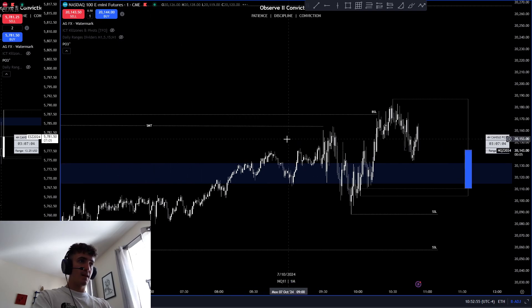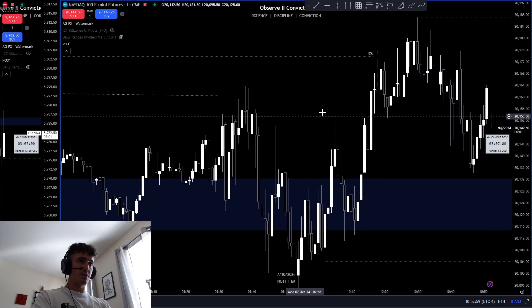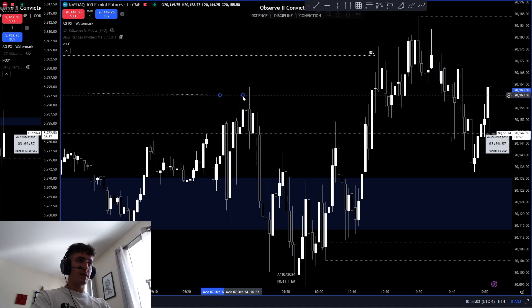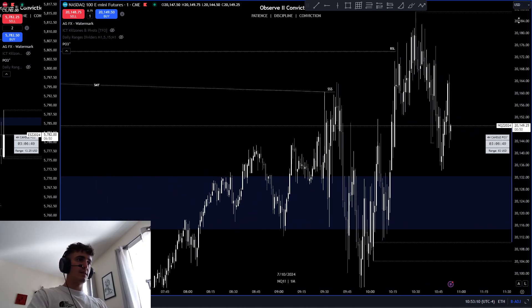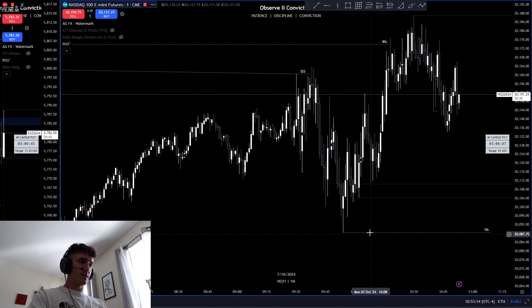There's an SMT there — you have this external SMT and you come up and take internal too. That's kind of what we're looking for in my trade criteria. You're looking for internal and external takes into a fair value gap, internal take, displacement, and then targeting the lows.